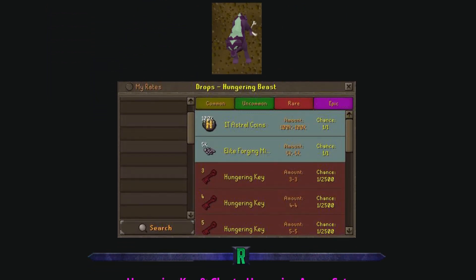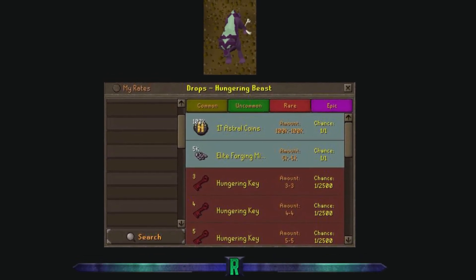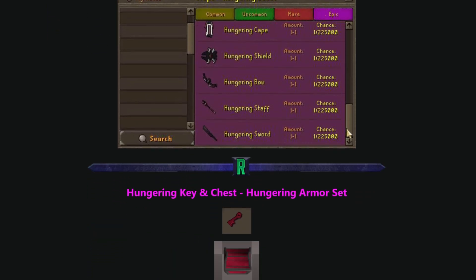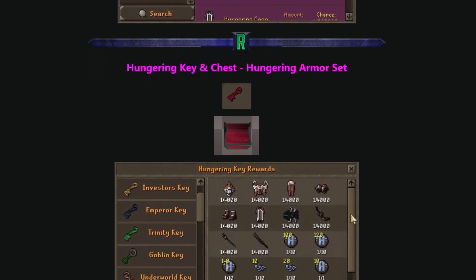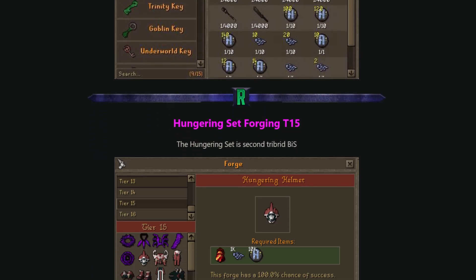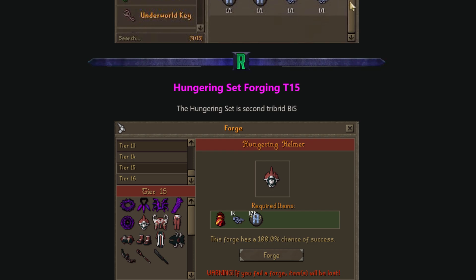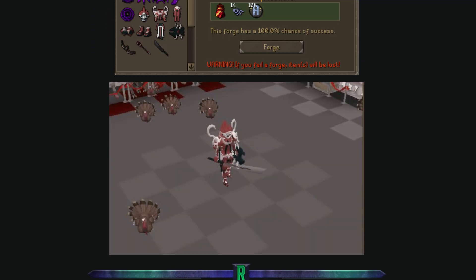The drop table is absolutely amazing, although it is quite rare - one out of 225,000. It is the second best-in-slot armor set so it is worth going after. It also drops keys which can be used on the chest, and from there you can also get the Hungering armor at one out of 4000. You can also forge this armor - it is the second best-in-slot tribrid armor set and it looks very nice.